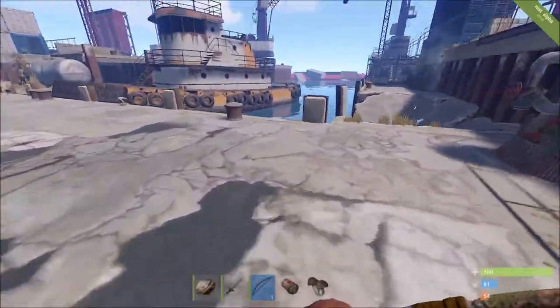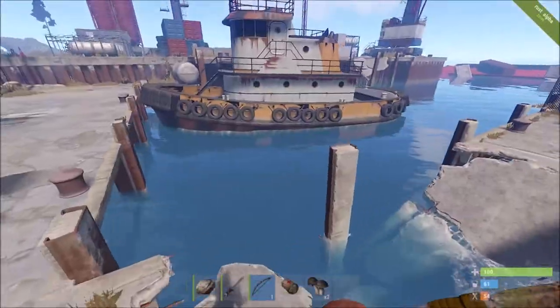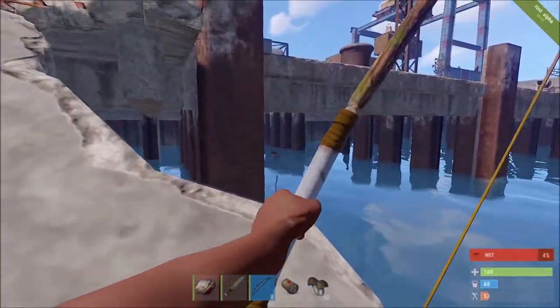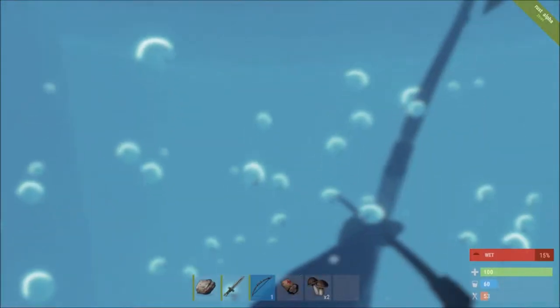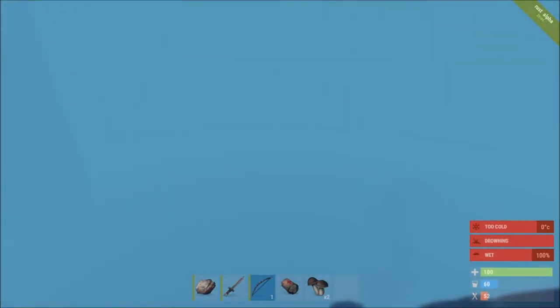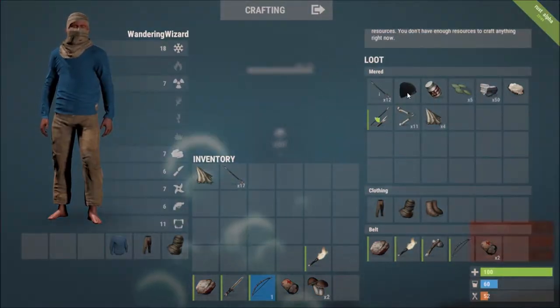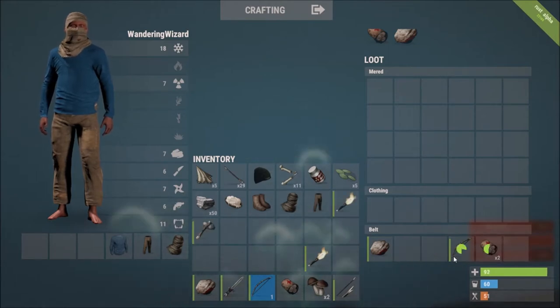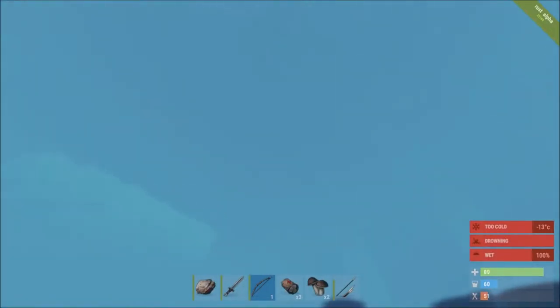Even with the launch site still possibly being overpowered, that's not nearly possible to the same extent now. To make AKs, 5.56 ammo, meds, and metal body armor, you'll need a base with a research table and three levels of workbenches and all of those BPs, which will cost probably a few thousand scrap. Since each barrel only gives one scrap, that's a lot. You can get scrap from recycling components still, but not hundreds and thousands — not easily.